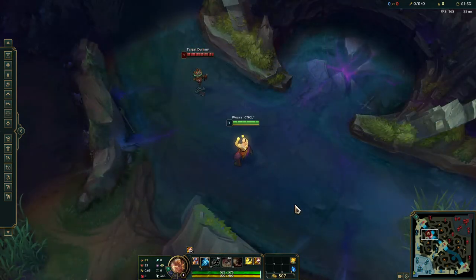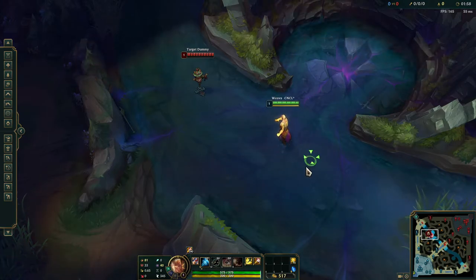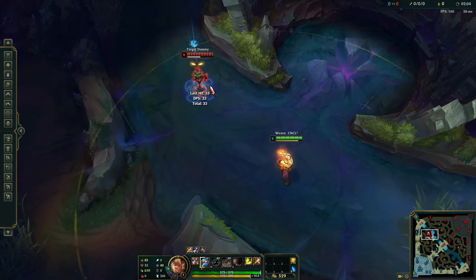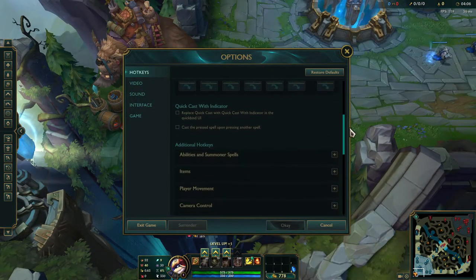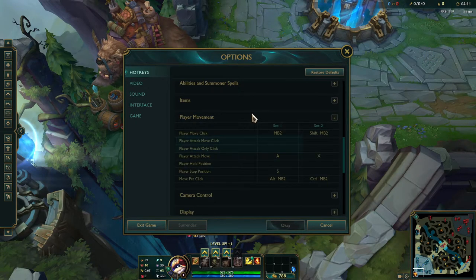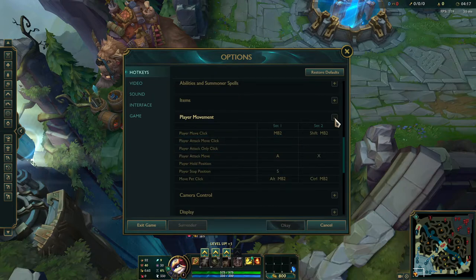There are some abilities you won't want to smart cast, like Rumble's ultimate or Bard's Magical Journey, because you need clear indicators to know where they're going, especially when learning those champions. Also in hotkey options, you can find your attack move set to the shift key. You may want to disable this if you use shift to smart cast — I do. I removed it so I don't accidentally attack-move and hit minions instead of casting my ability.